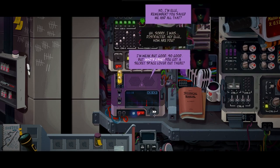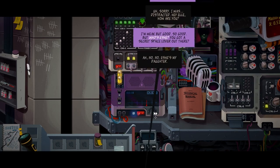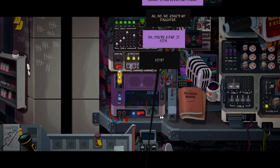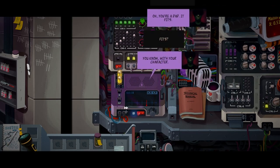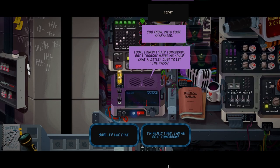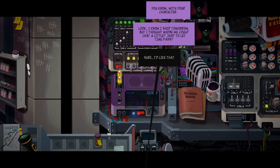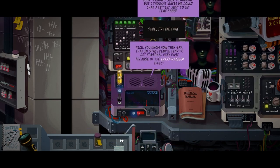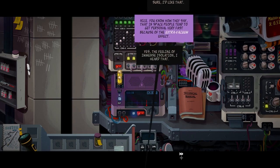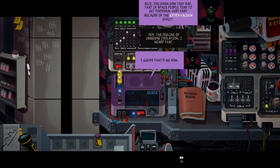I'm weak, but good. So good. But who's Eshe? You got a secret space lover out there? Oh no, no, no. Eshe's my daughter. Oh, you're a dad — it fits. Fits? With your character. Look, I know I said tomorrow, but I thought maybe we could chat a little, just to let time pass. Sure, I would like that. You know how they say that in space people tend to get personal very fast because of the extra vacuum effect? Yes, the feeling of immense isolation. I guess that's me now.